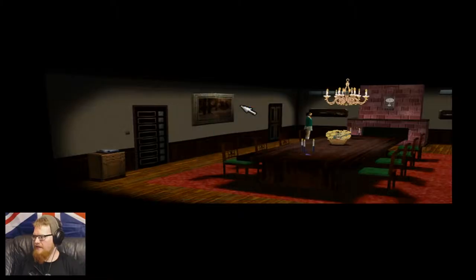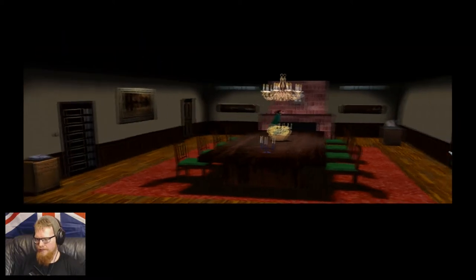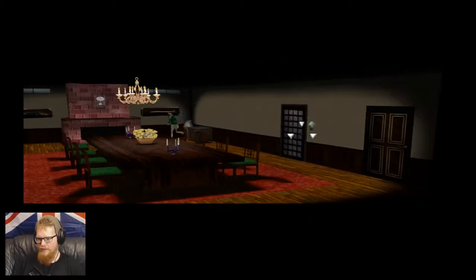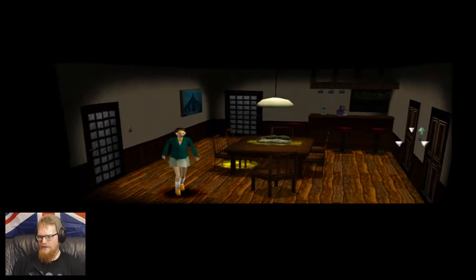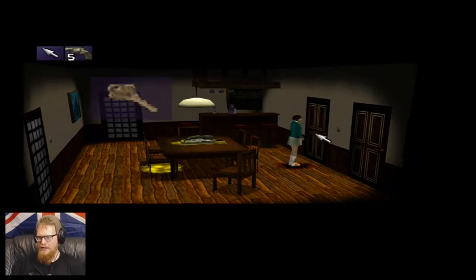Hey guys, welcome back to Clock Tower 2. When we last left off we were about to go into the bedroom, so let's do that. First we need to dump off the amulet — there we go, put that there — because we need a little bit of extra grunt for this part. We need the key to actually open the door. Yes, the key to open the door might actually help us in this particular situation.